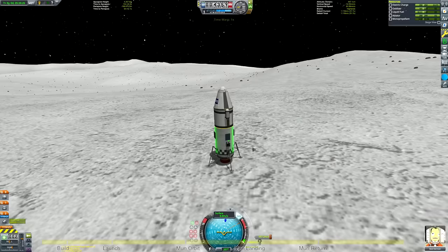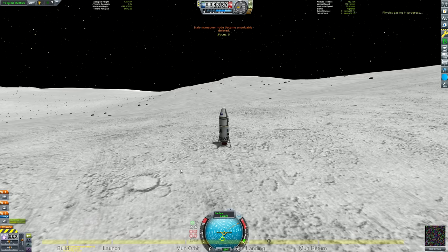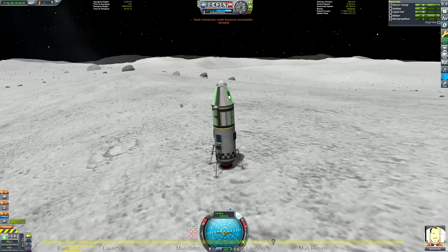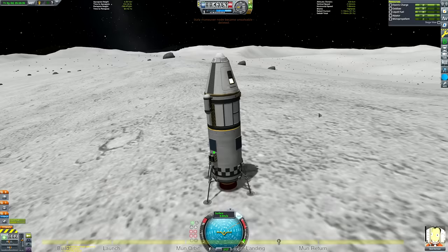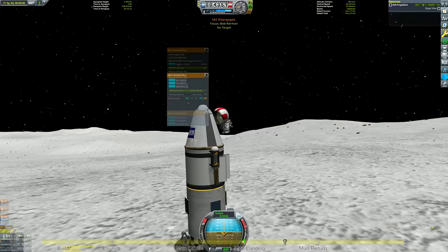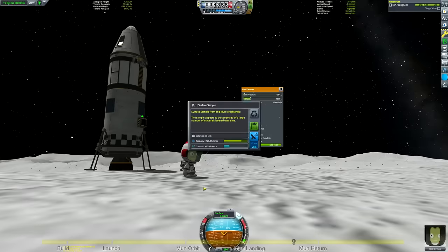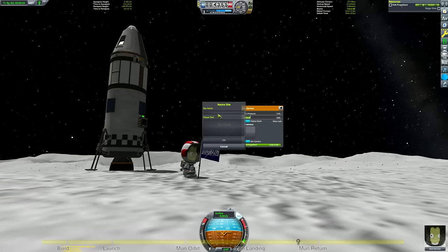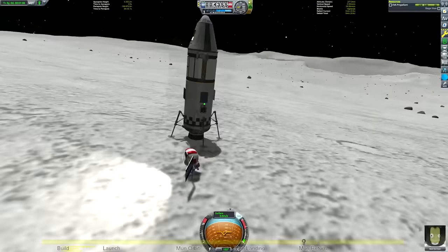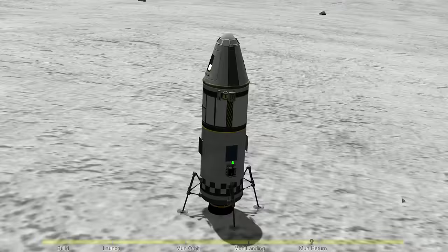We've touched down on a fairly flat piece of terrain so we don't have to worry about the lander tipping over. We can't delete the maneuver node now because we're no longer in direct connection to the KSC, so you can either time warp so you're facing the Kerbal Space Center to delete it, or quick save and quick load and the maneuver node will be automatically removed. Congratulations — you've now done the hardest part of your Mun mission! We can perform our science experiments: Mystery Goo, Science Junior, Thermometer, Barometer, crew report, EVA report, and now we can also do a seismic scan since we're on the surface. It's also very important to get out and plant a flag and gather a surface sample, because you get a lot of science points from recovering surface samples.